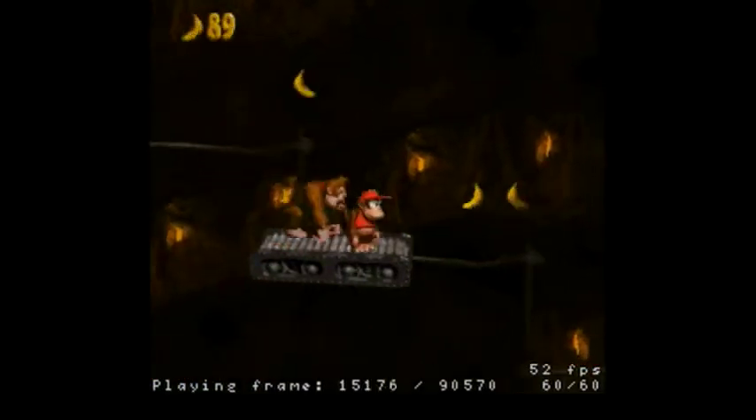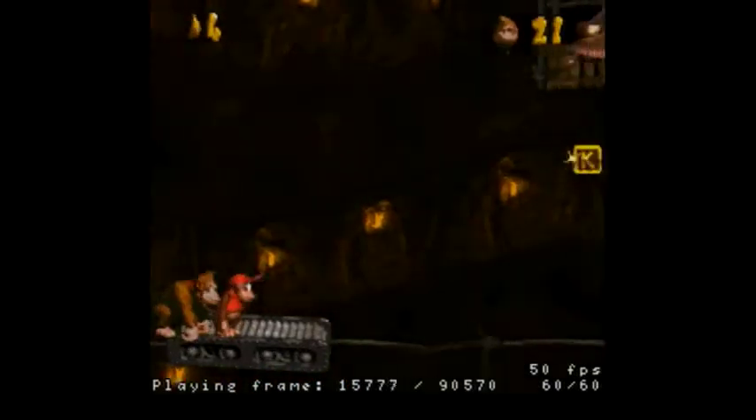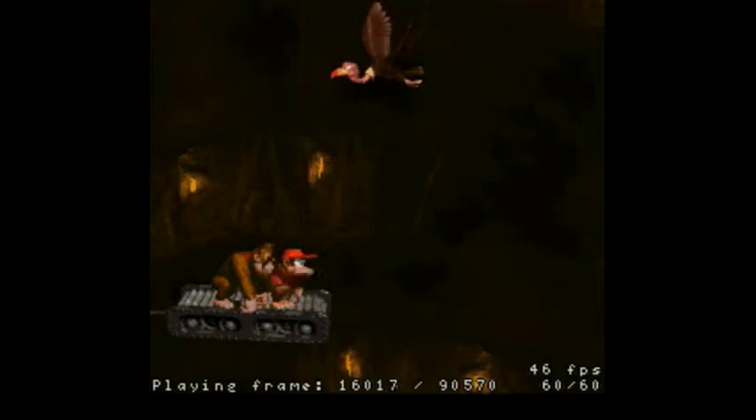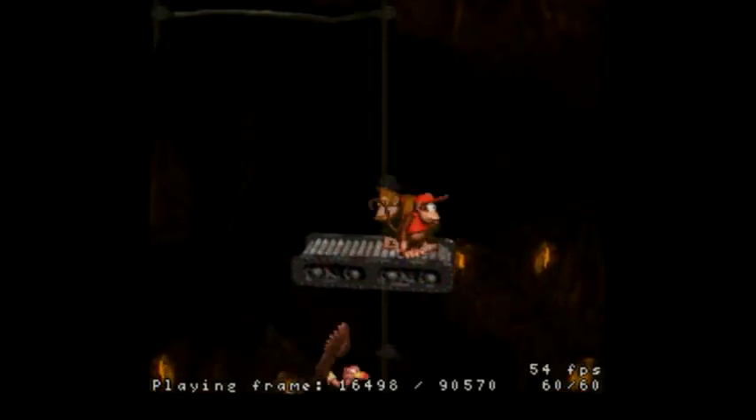By the way, I found out that these turkey vultures are actually called Necky. Master Necky is apparently a flamingo — but I've probably mentioned that. The whole gimmick with this stage is you're constantly on this rolling platform. You can't fall off the platform, obviously, because you will die.